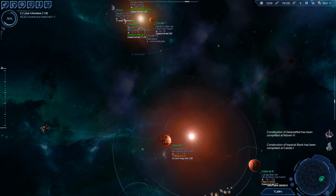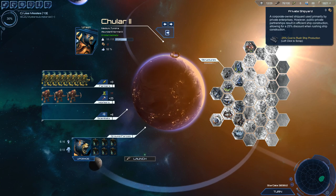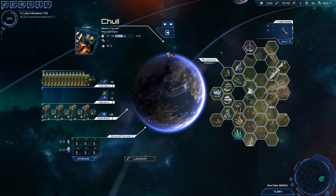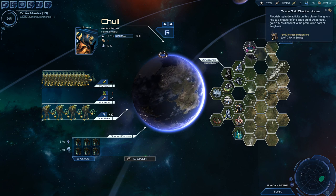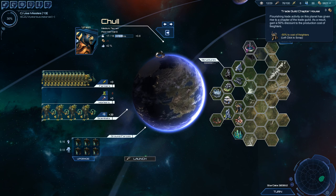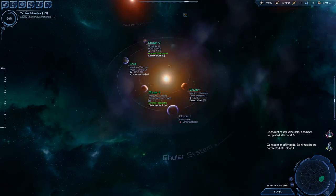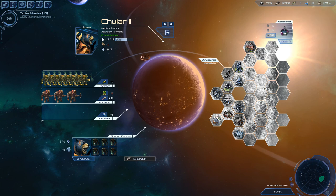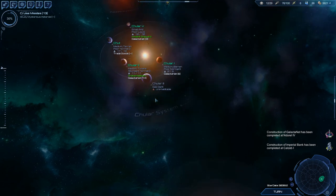If you go over here to Cholar 2 I've got this private shipyard — that's because I built a bunch of ships, if you do that it'll spawn. Same thing with the freighter trade one — the Trade Guild Chapter House. I built a lot of freighters here so they gave it to me. So all I have to do to get this somewhere else is stop building freighters here and build some freighters somewhere else. I also want to get the private university on a lot of different planets, wherever I have scientists.